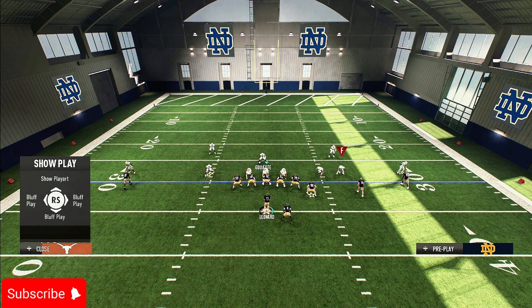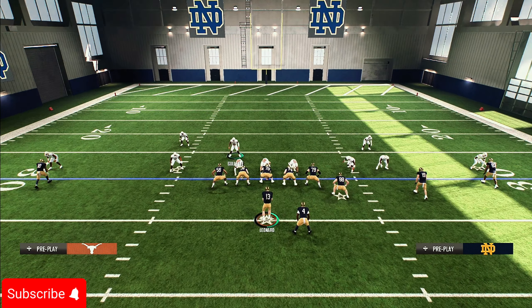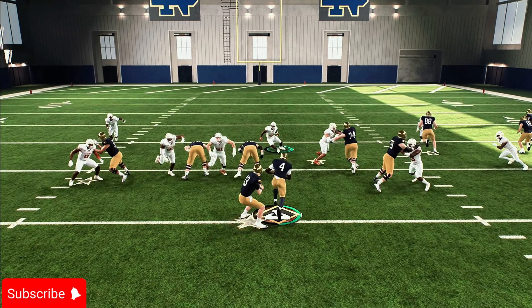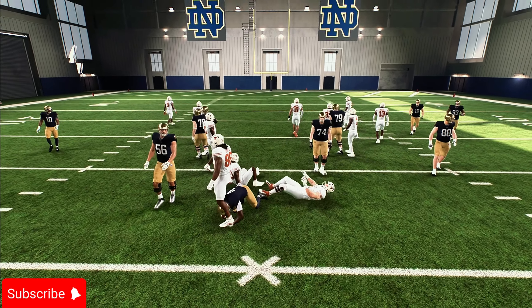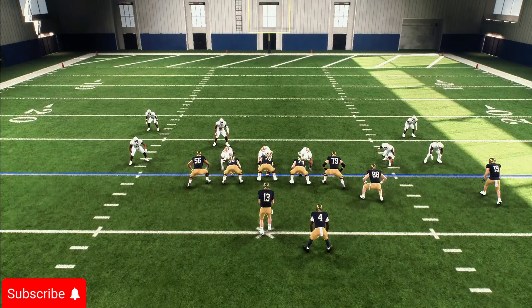Put your user in the zone — for some reason, when your user is in the zone, they don't always get picked up by blockers when you shoot the gap. Watch right here: they're going to run the ball and you'll see me shoot this gap easily and stop the runner.